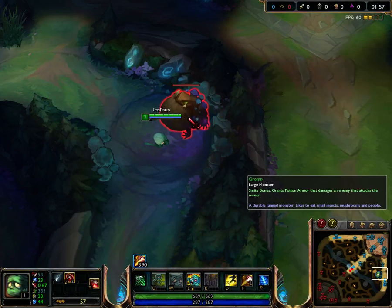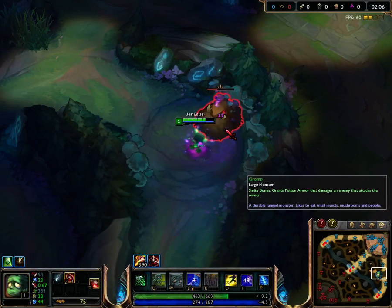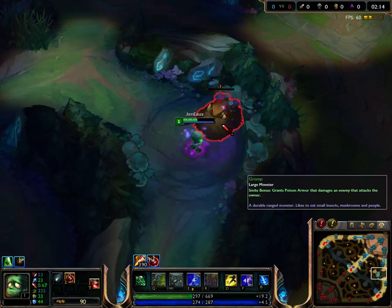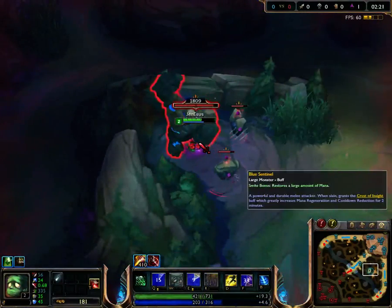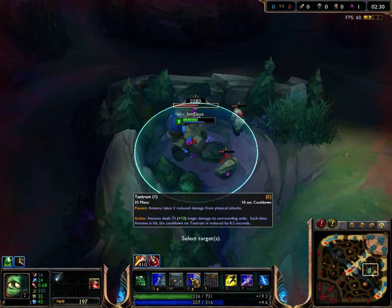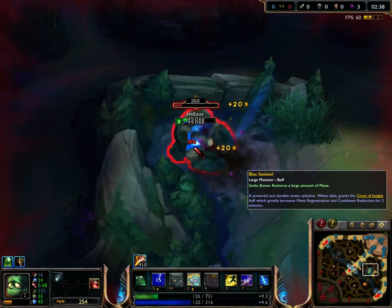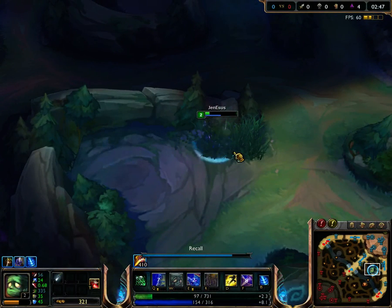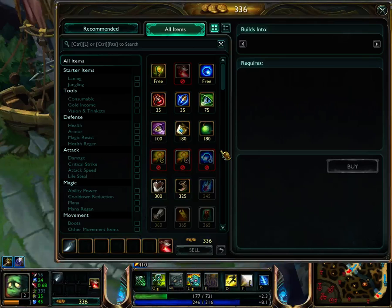I'm going to start with Tantrum, Smite, Gromp. You do not have to take this jungle path — I've found it helps for Amumu. Some people will start with Amumu's Bandage Toss; you can do that. I'm just not convinced that it allows you to path most effectively, because Tantrum — Amumu's E — has a nice little passive for damage reduction. He takes reduced damage from physical attacks, and his active does damage to surrounding units.